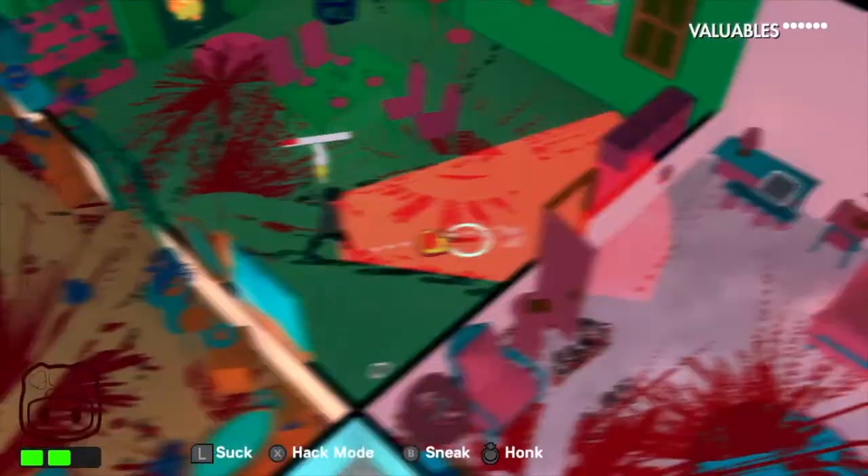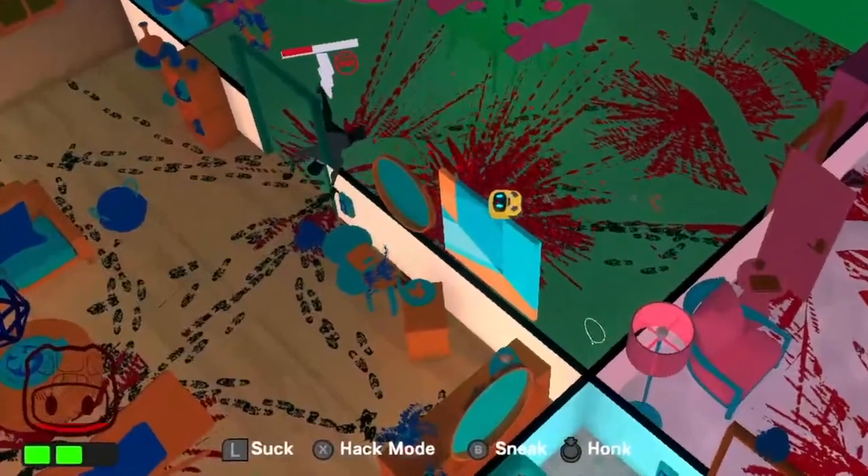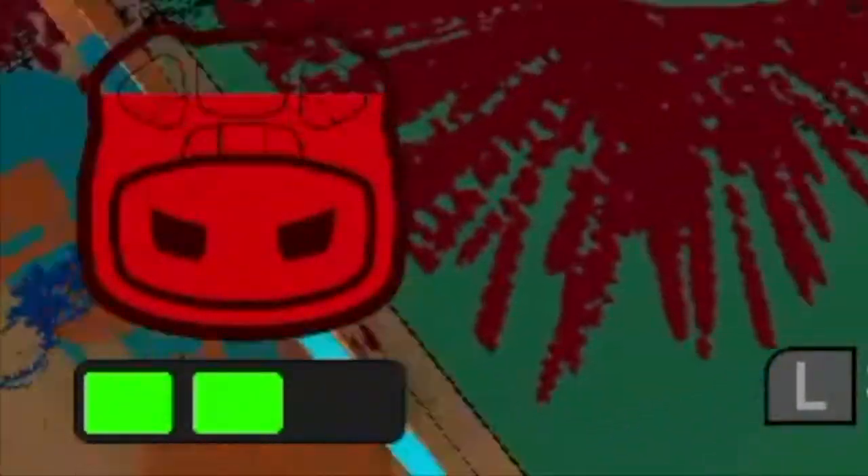I could also not really get a hang of the ram, which activates once your thirst for blood has been quenched and your blood bar fills, allowing you to inflict damage to the intruders.